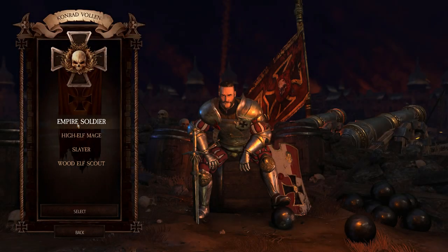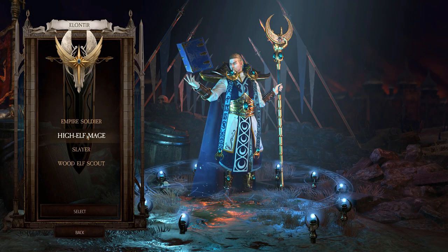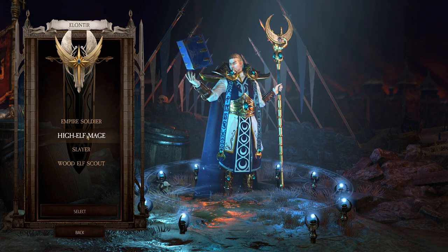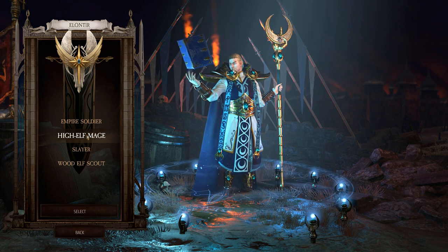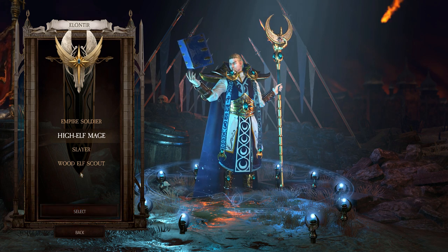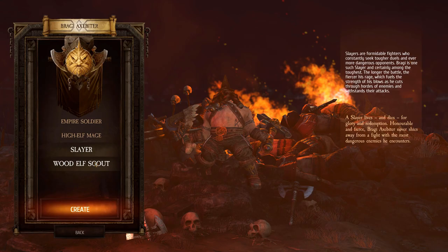With the melee characters you want to be in the middle of the fight surrounded by enemies — that's how you're going to do the most damage. With the ranged characters you're inevitably going to be in the middle of the fight as well, but you want to escape from the center of the mob, and that's how you do the most damage — by hitting a large group of enemies in a line. Depending on which play style sounds more fitting for you, that should help you decide. You can also select a character to get more information about them.